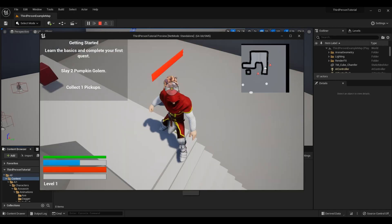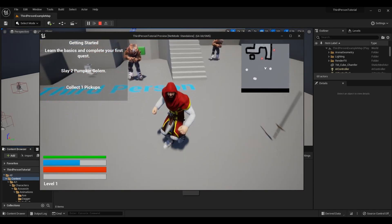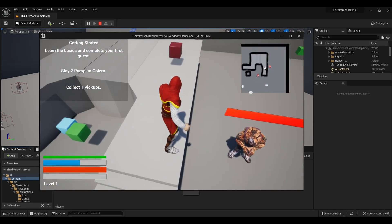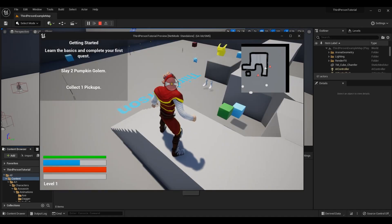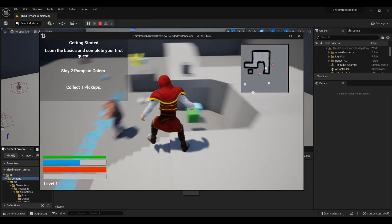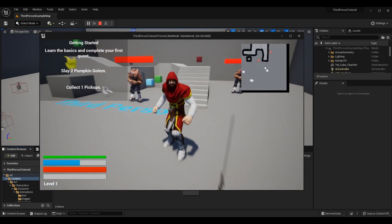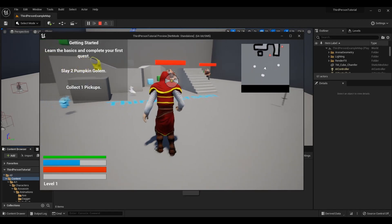We'll cover targeting the closest actor, not just the first one in the array of potential actors. You can see I can overlap candidates — the one on my left is within range, and so is the one on my right. Since the one on the right is closer, if I hit lock-on I lock onto that one, but I can still switch to the other.